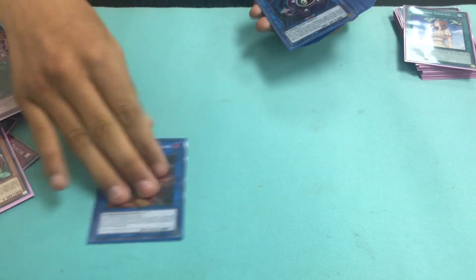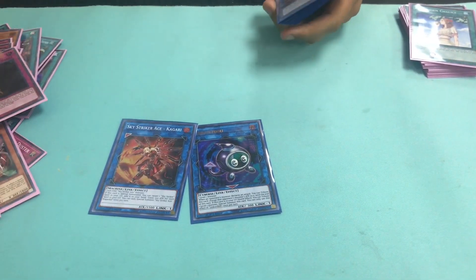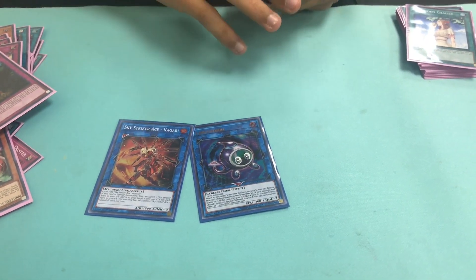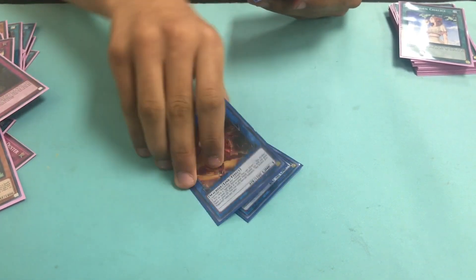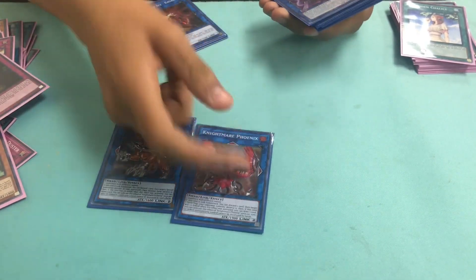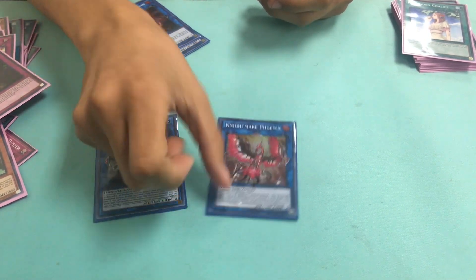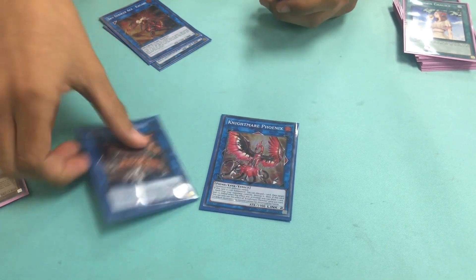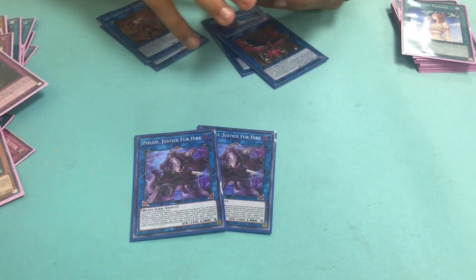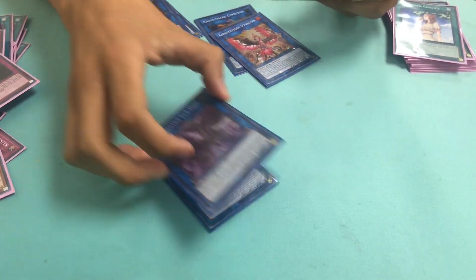For the extra deck, we have Kagari from earlier, and Link Kuriboh. Those are our Link 1s. We play Link Kuriboh because you can make it with the new monster coming out, Filio, and you can make it with the token from Sky Striker. You can also make it with Effect Veiler or Droll & Lock Bird, but that's not really ideal. Cerberus and Phoenix — really generic, they help a lot. When you're trying to get damage on board sometimes you just pop a Phoenix, or if you're trying to pop a monster you use Cerberus.